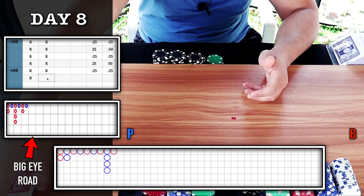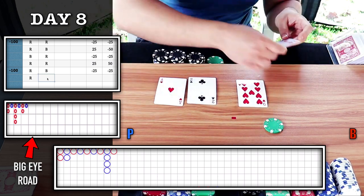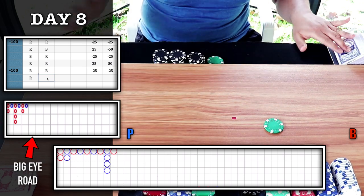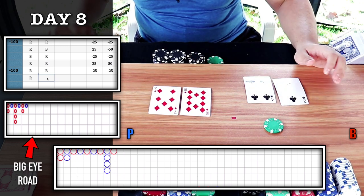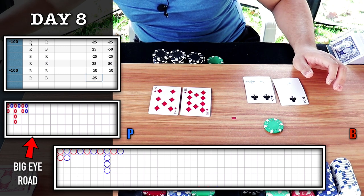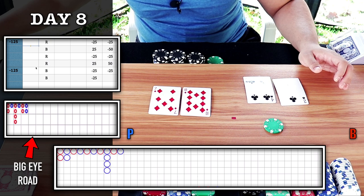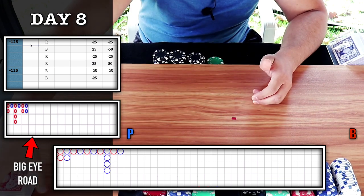Majority is still red, so let's place another bet on red. That's a 5-5 tie — I'm not playing the tie jump, so I will not record ties. Let's keep the bet up. Player wins — minus 25. That column, unfortunately, tied 3-3 — there are three reds and three blues. It does happen on the majority six — we lost that column.